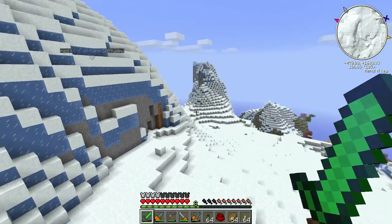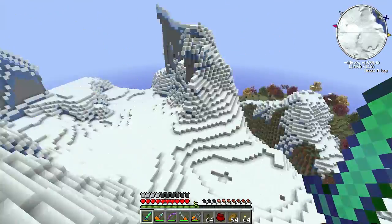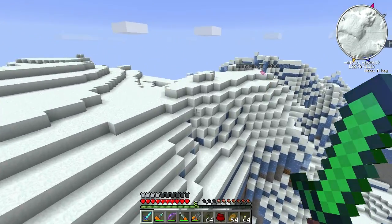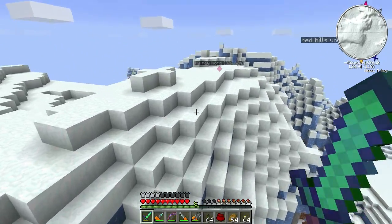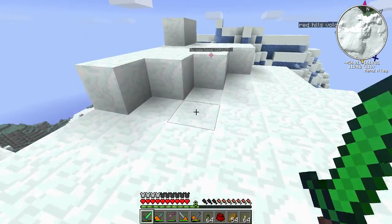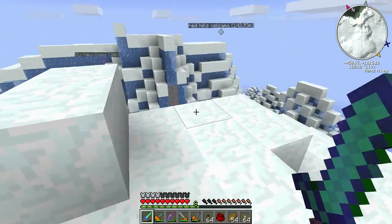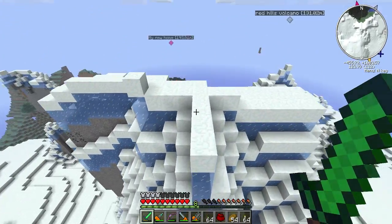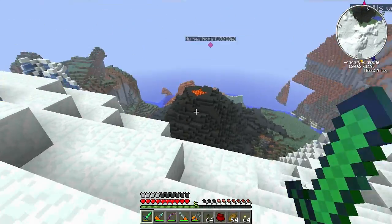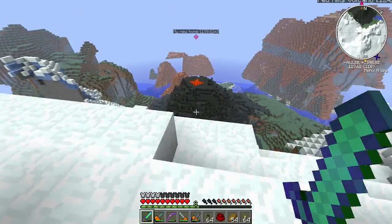I've seen people make ice castles before - it's always really neat. It could save you a lot of time especially now that you have silk touch. The ones I've seen before, people were doing it the old way where they had to build in a snowy biome and then place water and wait for it to freeze - that takes forever. Also, snow blocks don't exist naturally in vanilla - just the top layer snow. Check out this awesome volcano right there!